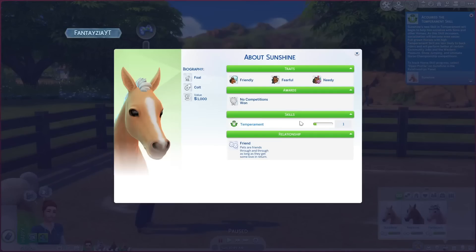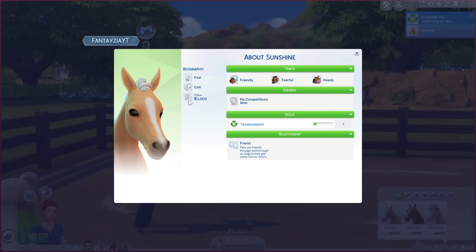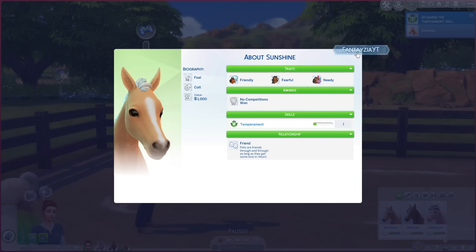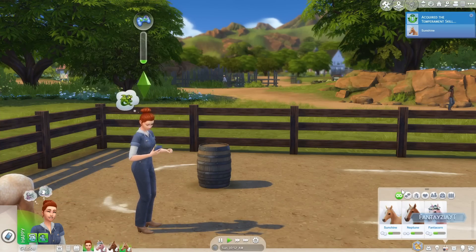Let's go ahead and actually do that then. You can see here — oh, this is so cute. It actually says their value, which is so cool. Here's the temperament, and then of course it just says their relationship and stuff like that. If you guys saw me making these horses, you already know their traits. Sunshine is friendly, fearful, and needy. Going over to Neptune — you're brave, defiant, and energetic. And then you can see there's temperament, agility, jumping, and endurance.